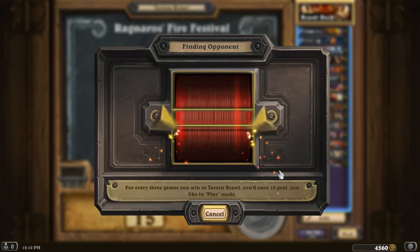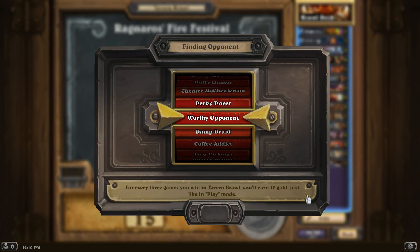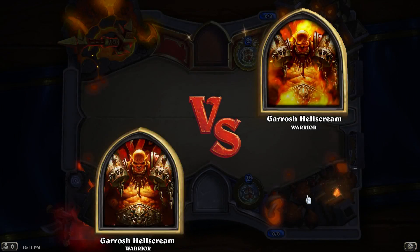That was more or less a mirror match. The fact that he was running Executes is why he lost — you just gotta play aggressively. Because of the need for aggression, the Acolyte of Pain in my deck almost sometimes seems like it's not the best idea. But otherwise I wouldn't have much in the way of three-drops. I usually win right as I'm emptying my hand, unless I do get an Acolyte of Pain. But the deeper you get into your deck, the greater your chances of finding the Armorsmith, Frothing Berserker, the Bloodhoof Brave, the Grim Patron — it curves nicely and has a lot to play in the beginning.